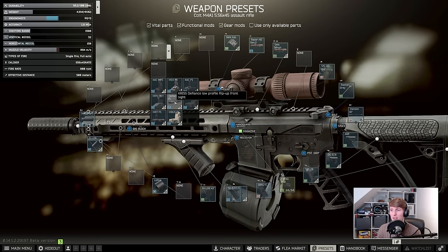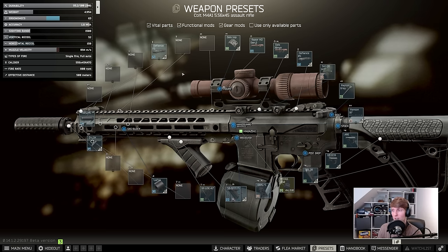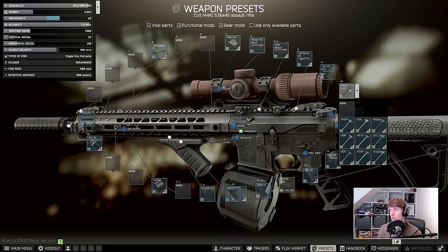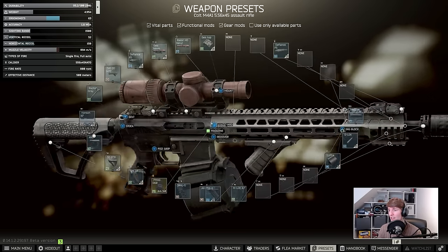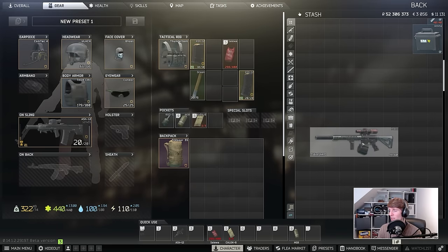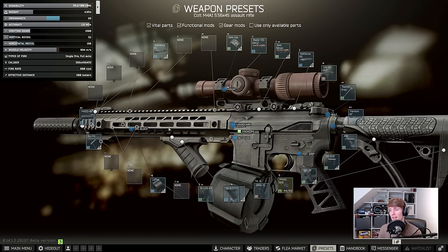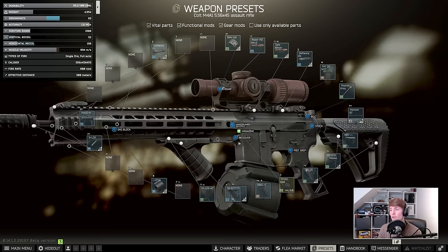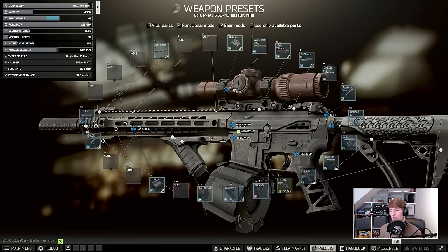The other two little parts — which people always complain when I don't do this — are the Chris Defiance front and back sights, the cheapest options that give you plus one ergonomics each, getting you to 63 in total. We already have the best charging handle on here, which is the Raptor. You can have either the Raptor or the Raptor Grey — it doesn't really make any difference. Then you can add a flashlight or laser if you really want to. So we've basically gone from 36 ergonomics and 52 recoil to 63 ergonomics and 52 recoil. This gun should handle identically on recoil, but the performance in ADS between these two is going to be night and day. If you're going to be spending money on the gun, appreciate the extra stuff you can do to make it the best it can be.